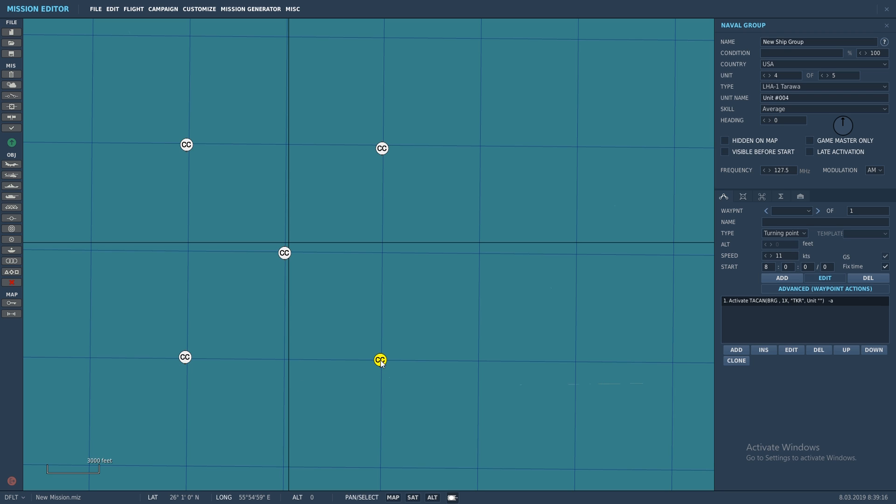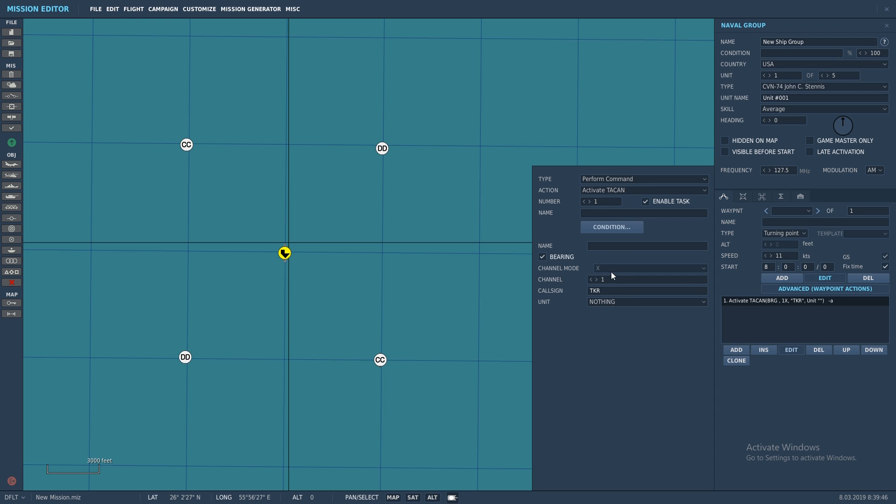Now the problem is I'm still making the missions, so I still know the possibilities, but it helps. Basically the idea is to just set up a mission where it's a little bit harder than it would have been if you just put in a bunch of units that you knew where they were. I hope that makes sense.